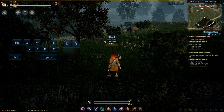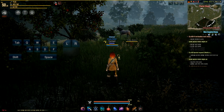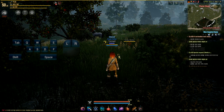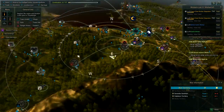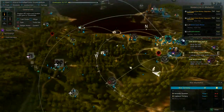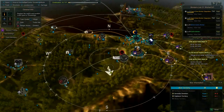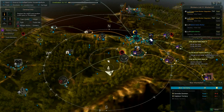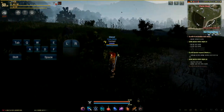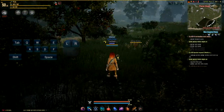Hi, I'm Toyotagirl and welcome to Horses 101: How to Tame a Wild Horse. These horses appear all over the map — there are dozens of spots for them. I am currently just southwest of Velia town, and I have seen two wild horses here before, but the last few times I've been here I've only seen one.